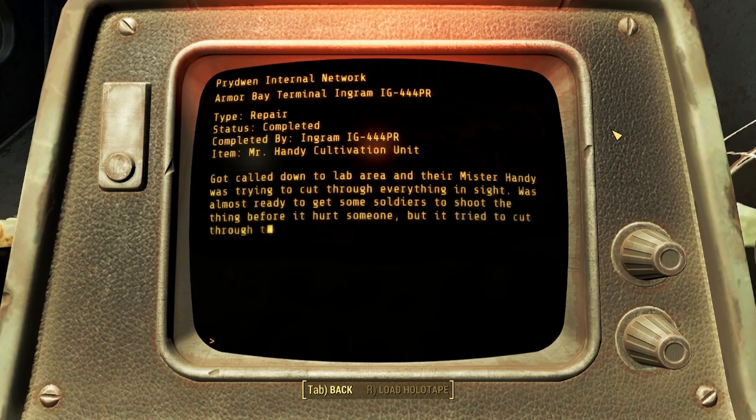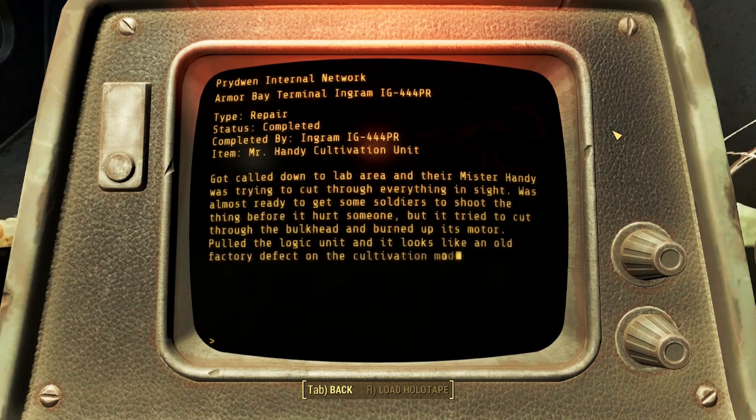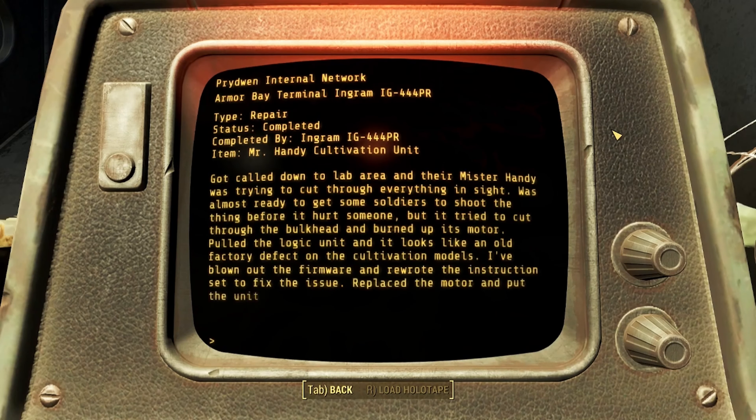Mr. Handy Cultivation Unit. Got called down to the lab area and their Mr. Handy was trying to cut through everything in sight. Was almost ready to get some soldiers to shoot the thing before it hurt someone, but it tried to cut through the bulkhead and burned up its motor. Pulled the logic unit and it looks like an old factory defect on the cultivation models. I've blown out the firmware and rewrote the instruction set to fix the issue. Replaced the motor and put the unit back into service.